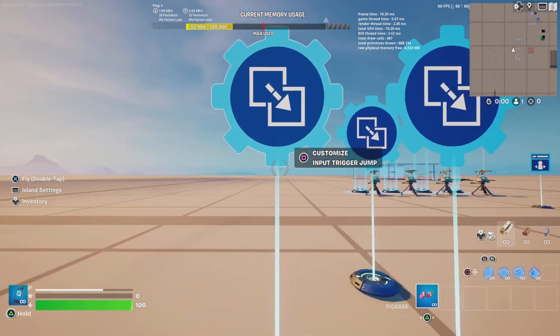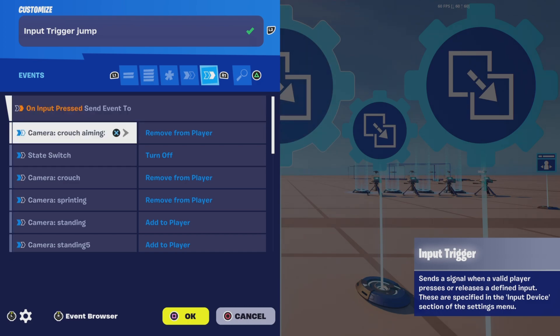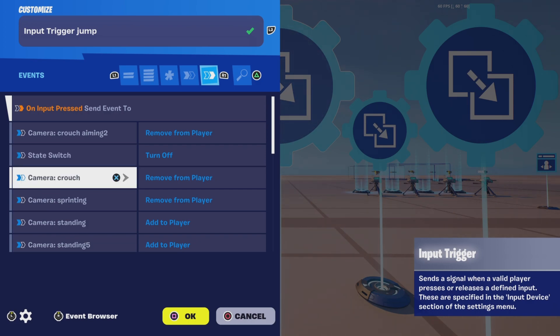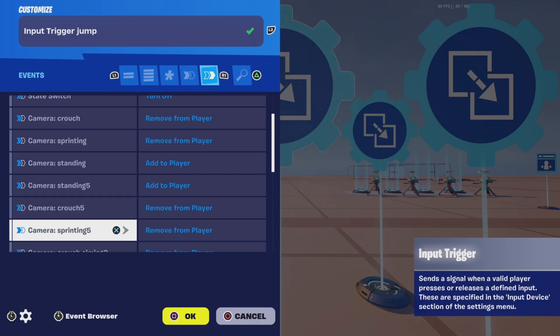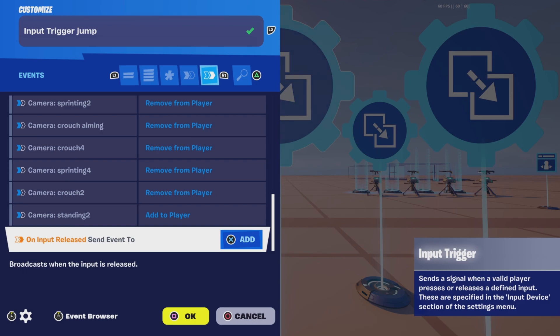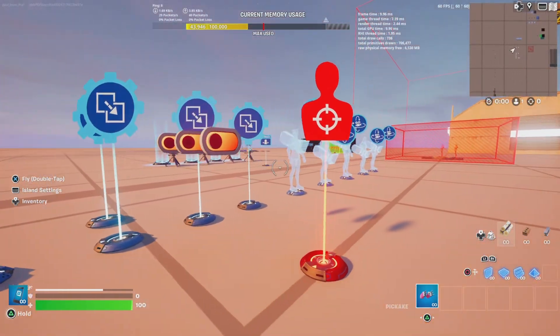Now go to the Input Trigger Jump and put in Unpressed, Send Event 2, Camera Crouch Aiming, Remove Player, Stat Switch Turn Off, Camera Crouch Remove Player, Camera Sprinting Remove Player, Camera Standing Add Player. That's all five of them.